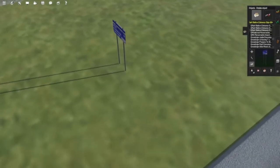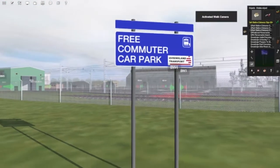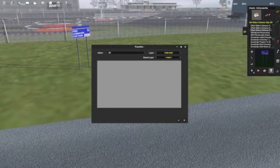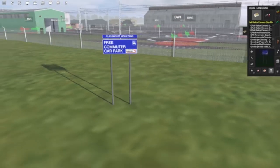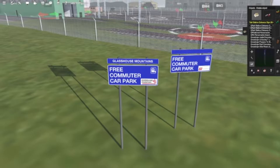We want the QR National depot sign — that's the one we'll be replacing. We also have these parking signs, which are handy for those modeling suburban car parks. I was relying on photos to get these right before I realized I had a PDF stating exactly what I needed. These ones don't have the same alignment issue as the station signs — you can type as long a name as you want. We've got two versions: a QR City Train version and a Queensland Transport version.